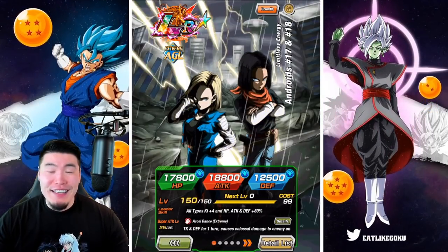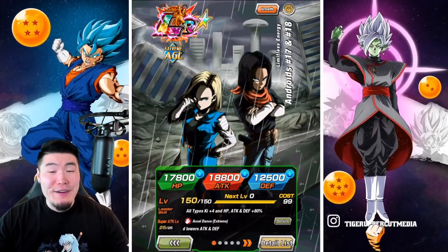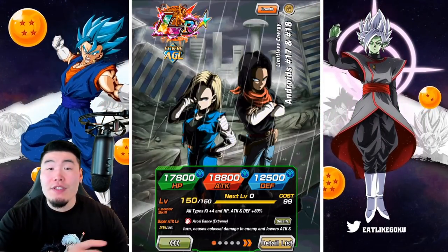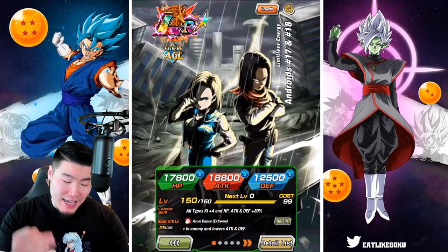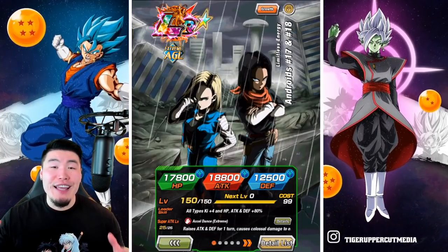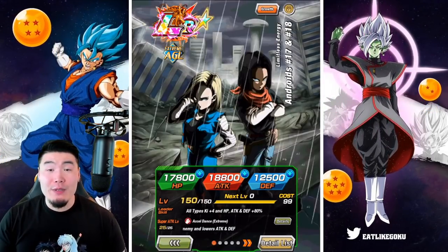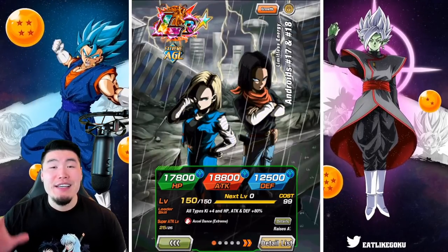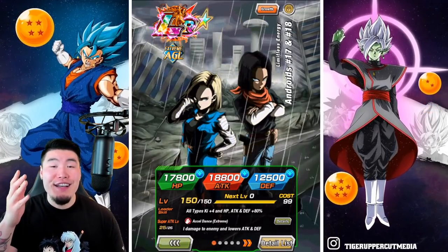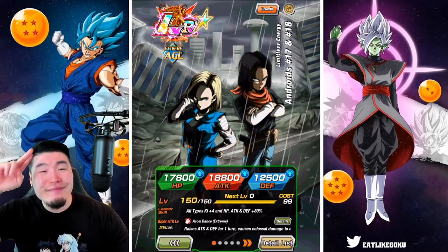I love this Androids team — easily my favorite team in the game right now. Let me know in the comments down below how you guys feel about these three Extreme Z Awakenings: the AGL LR 17 and 18, the Hellfighter 17, and also the Trenchcoat 17. As always, if you liked today's video, make sure to like the video, sub to the channel if you're new, and hit that notification bell so YouTube knows you want to stay up to date with all my latest content. Until next time, have an awesome, awesome day. I'm Tiger with Tiger Uppercut Media, signing out.